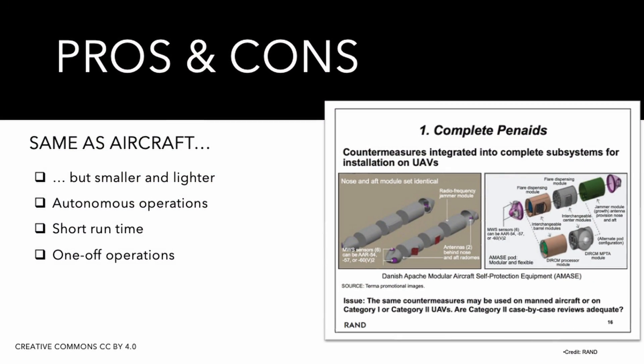Cruise missiles are generally smaller than manned aircraft, meaning that the size, weight and power of cruise missile pen aids will be more limited than those of manned aircraft pen aids. In addition, cruise missile pen aids operate autonomously, in contrast to the optional crew controls for manned aircraft pen aids. Note that UAVs capable of delivering kinetic weapons can be assimilated to cruise missiles, independently from whether they return to base or are used in a one-way trip. There are also advantages though — cruise missile pen aids need to work for a limited time, so long-term reliability, maintainability and upgradability are not really design factors.